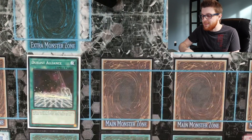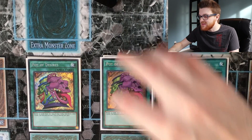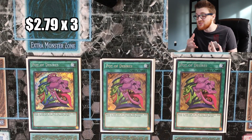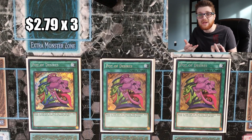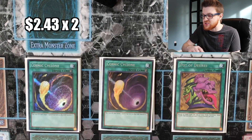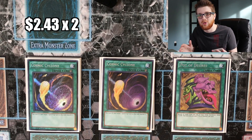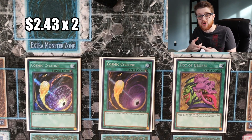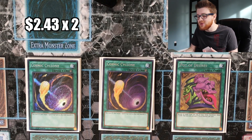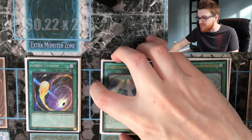Moving on to the spells — three copies of Duelist Alliance, one of the best enablers in the deck so we max out on that. Three copies of Pot of Desires, which is extremely affordable thanks to the mega tins. This deck doesn't really care about banishing its resources, so you can dig through your deck, get more combo pieces, and make a bigger play. Two copies of Cosmic Cyclone — I like it for spot removal. The thousand life point cost is negligible, and banishing cards is very important for things like Trickstar Reincarnation. It also helps in the mirror match.